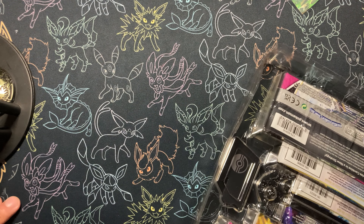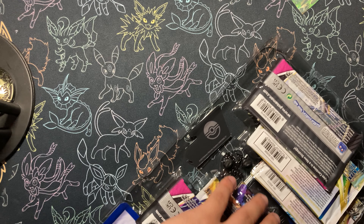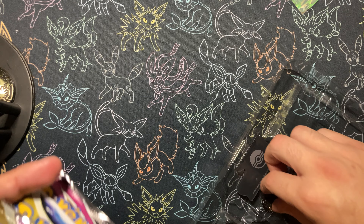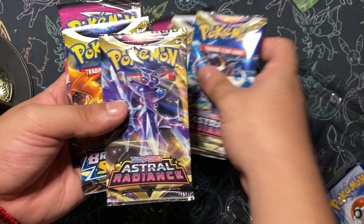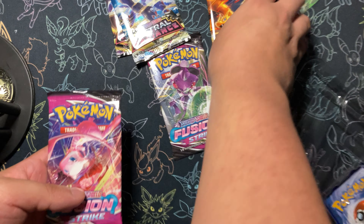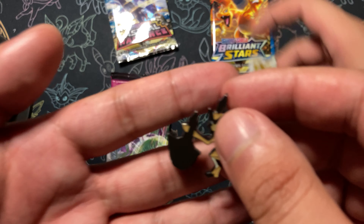All right, let's not mess up opening this big old box and get the packs. We got Astral Radiance two, two Brilliant Stars, two Fusion Strikes, and a little pin — let's check that out.